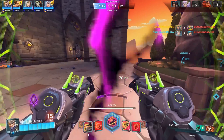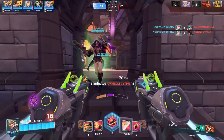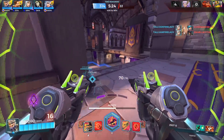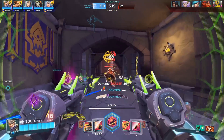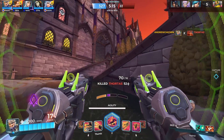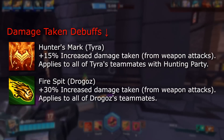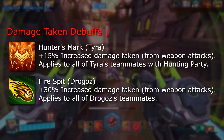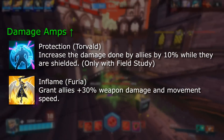Lastly, there's one final exception to the standard Diminishing Returns calculator, and that's damage amps and damage taken debuffs stacking without Diminishing Returns. You can have your damage amplified in two different ways in Paladins: by debuffing an enemy to cause them to take additional damage, and by buffing yourself to make yourself do additional damage. There are two ways to debuff an enemy to cause them to take additional damage — hitting them directly with Drogos' Fire Spit, and marking them with Tyra's Hunter's Mark.